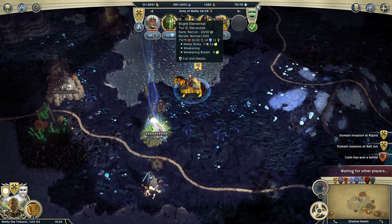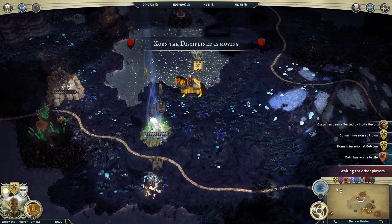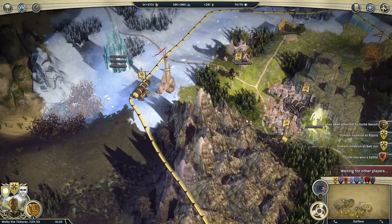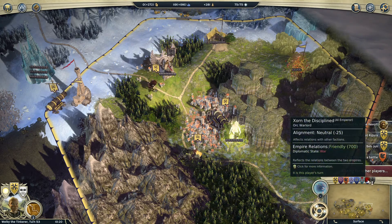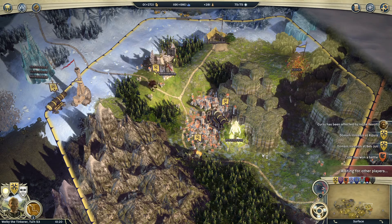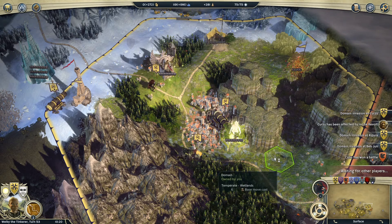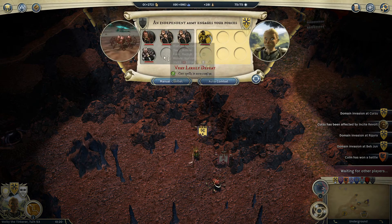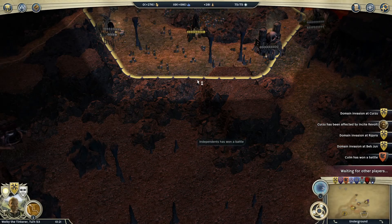Leo's stack has acquired a Blight Elemental, which is going to help recruit additional units. Curzu has been affected by Insight Revolt — that's a spell from a Rogue, coming from Quandria. That's not ideal; we might want to try and get rid of that. I assume this city is going to come under attack very soon and there's not a lot we can do about it at the moment. Valok has offered tribute — some mana or a small army. I'll accept the small army since every bit of troops helps.